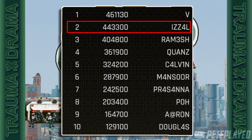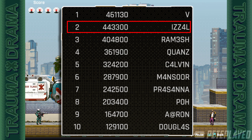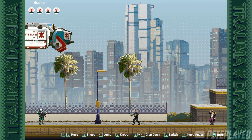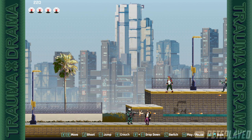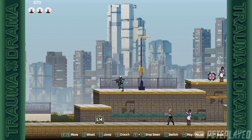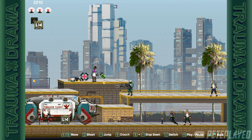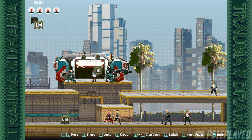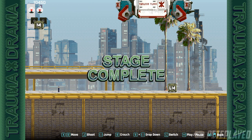From here, start the Trauma Drama arcade. You want to beat a score of 443,300 on Easel in order to get the reward. First, complete the first two levels as they are — it's really just a copy of the old-school Contra. If you've played that, you shouldn't have any issues, but we want to get to a specific level to cheese it and make it easier.